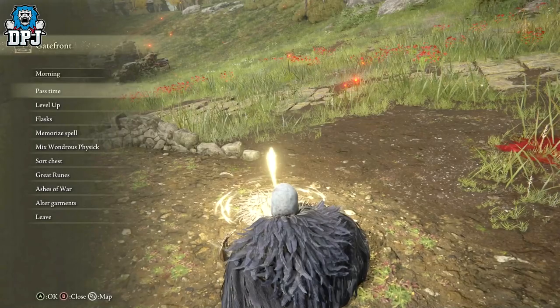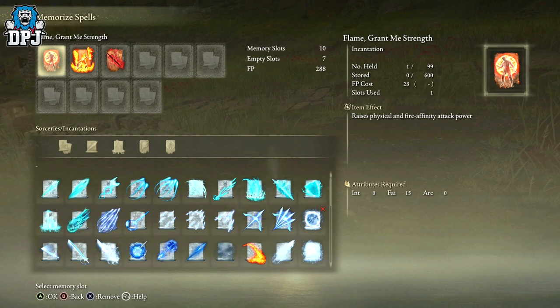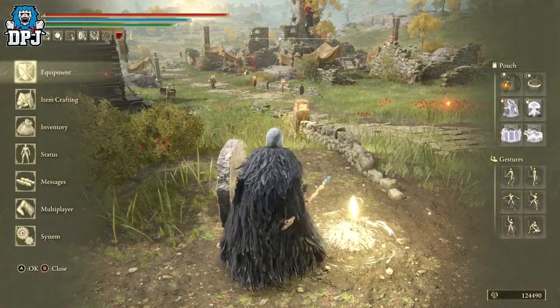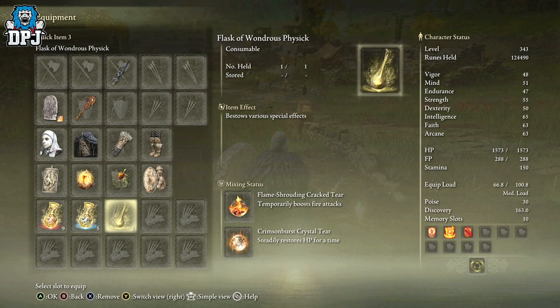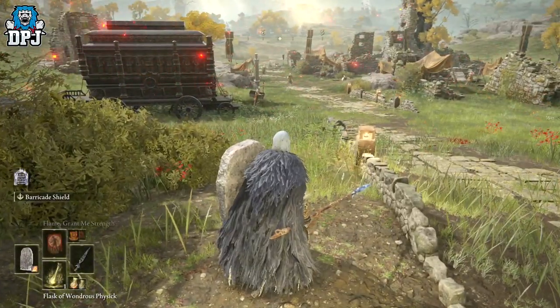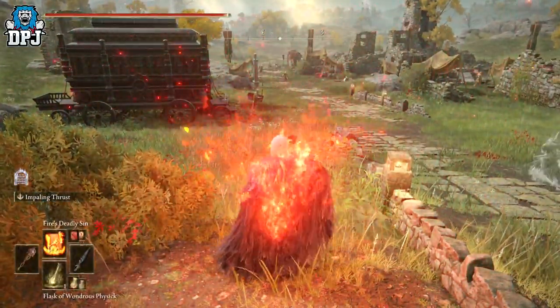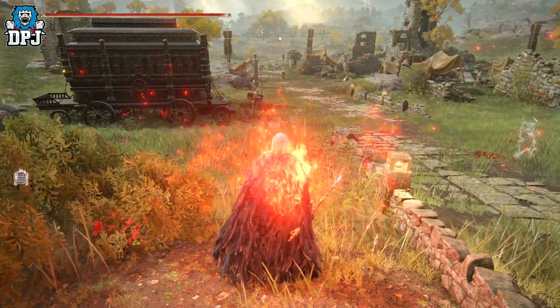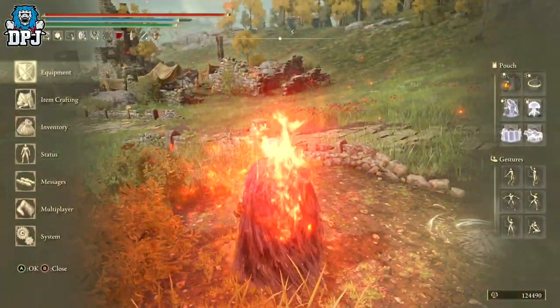The pike is there for extra damage output. We're also using Flame Grant Me Strength to give more fire attack power. Within our flask we're using the Flame-Shrouding Cracked Tear for a temporary boost to fire attacks, and also a Crimson Burst Crystal Tear that steadily restores HP for a time. The reason we use that is because when you pop Fire's Deadly Sin your health will steadily drop, but the flask counters that and restores your health on the spot.